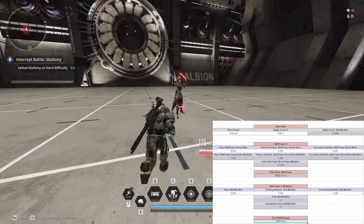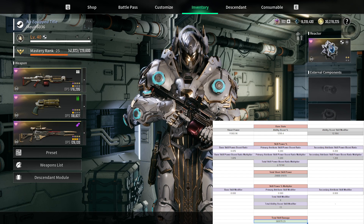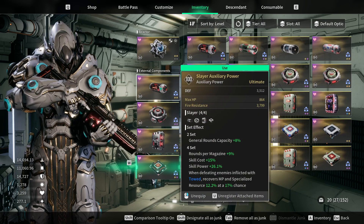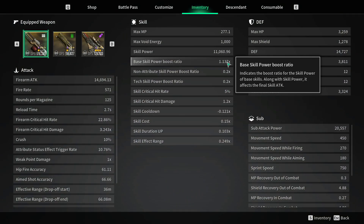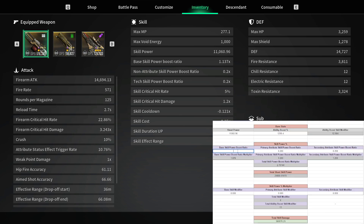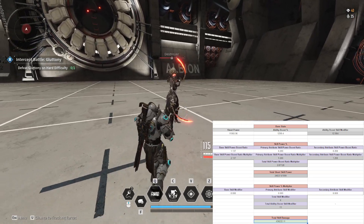The same logic applies to components as well as anywhere else you can get skill power. Throwing on a Slayer set gives 26.1% extra skill power. If everything is right it's going to affect our base skill power boost ratio — and that's exactly what it does. In the calculator you'd change this to 1.137 and get a new damage of 439,222.